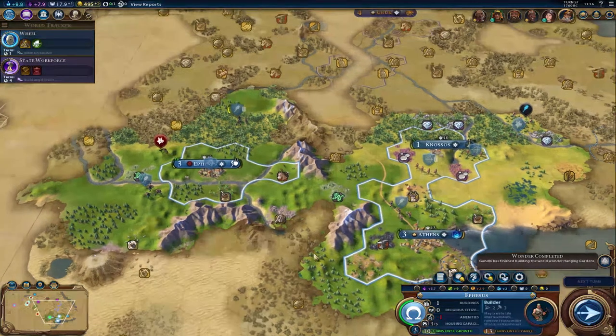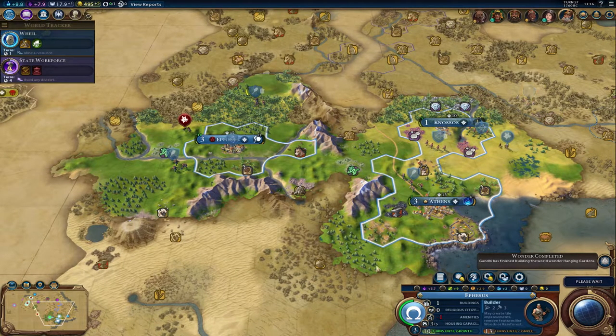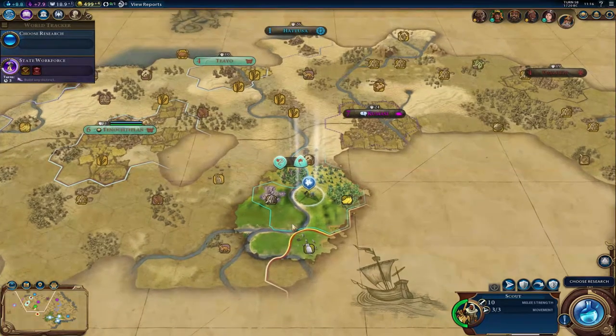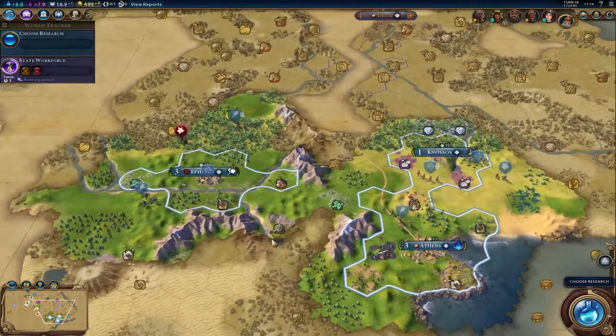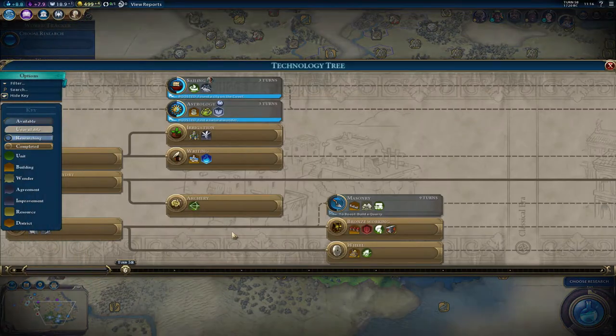We have some iron, which we'll be working here momentarily, so let's go ahead and keep moving. Ephesus is needing some amenities, but once we get our builder made, we'll probably be able to get that coffee and get some amenities going there. Let's take a look.